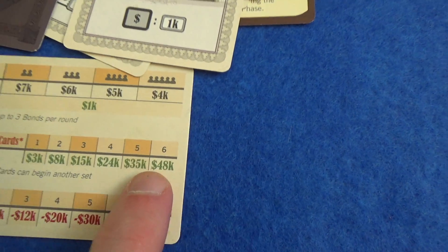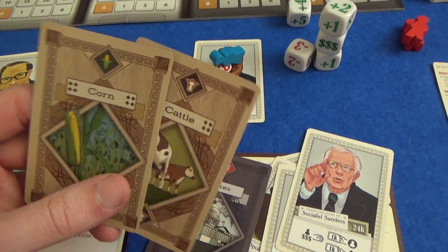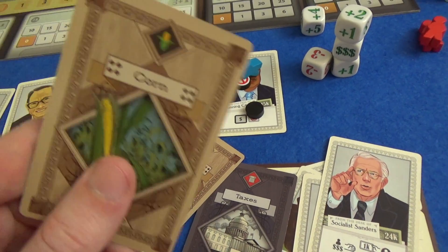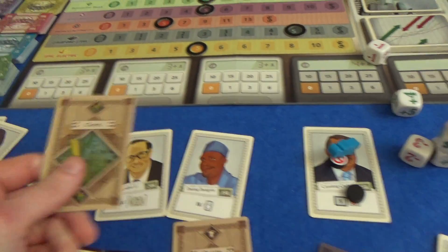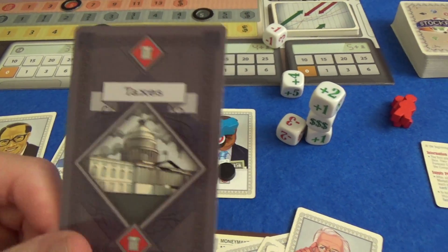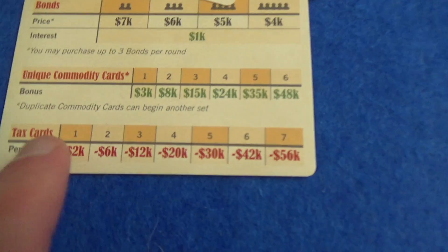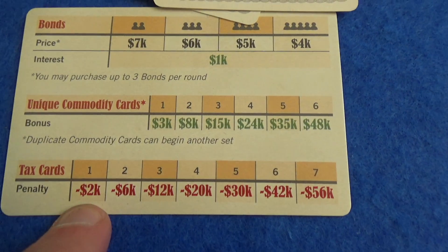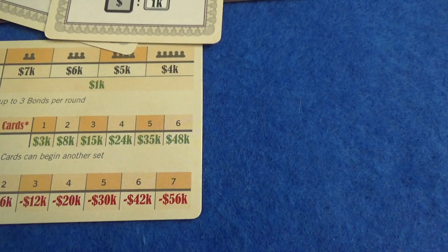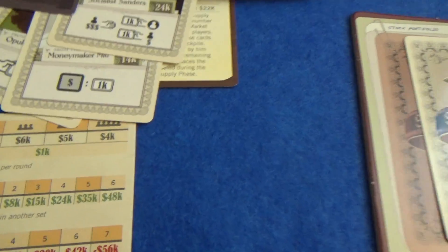If you can get all six different commodities, that's $48,000 at the end of the game on top of these. So commodities add a really interesting placement element — if you can see that somebody really needs corn as the last thing they need, you're obviously going to want to put that on a pile that's otherwise not attractive to them. Or you might want to slap down some taxes on them. If you win a stockpile with taxes, you put them face up in front of yourself. Getting one tax card isn't that bad — it just loses you $2,000 at the end of the game. But the more you collect, you could lose a ton of cash. Seven tax cards means $56,000 you're losing at the end of the game, so they can really change the endgame scoring.